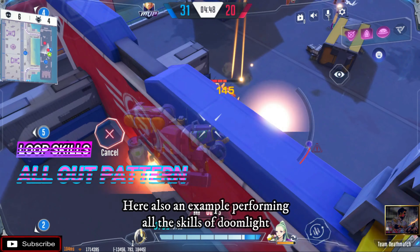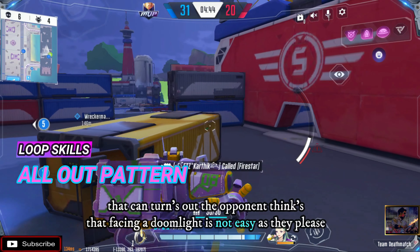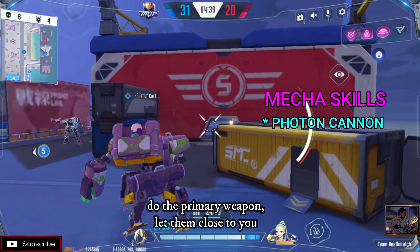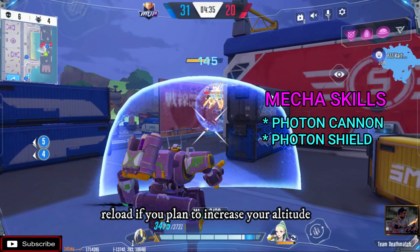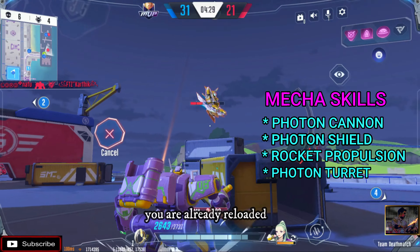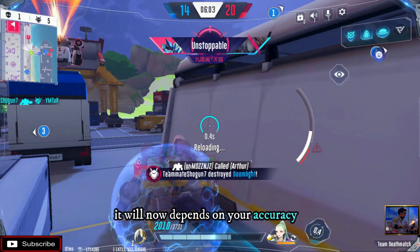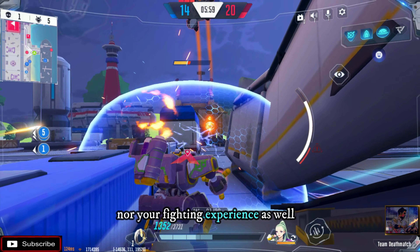Here's an example of performing all of Doomlight's skills that turns out to make your opponent think that facing a Doomlight is not easy — build the primary weapon, let them close to you, drop your shield, reload, increase your altitude, and rearrange the turrets. When you reach the ground you are already reloaded — do this like a loop. It will now depend on your accuracy, talent, skills, and fighting experience.